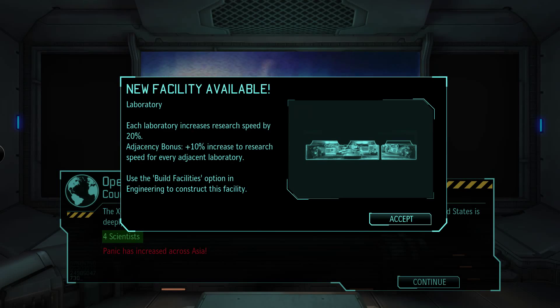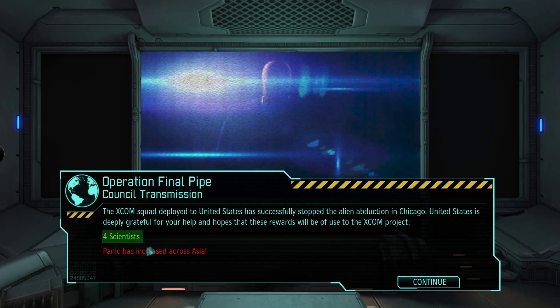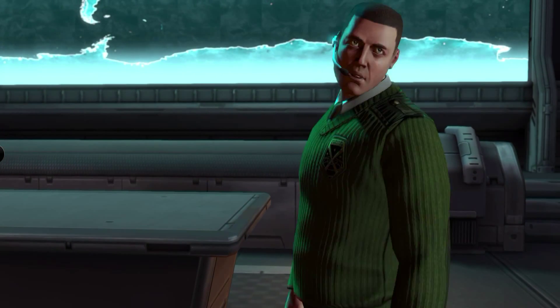The council transmission congratulates us on our most recent victory, acknowledging we were faced with a difficult decision in responding to various requests for assistance. We performed admirably and the agreed-upon reward has been granted. That gives us a new building we can build and four scientists for completing that mission.